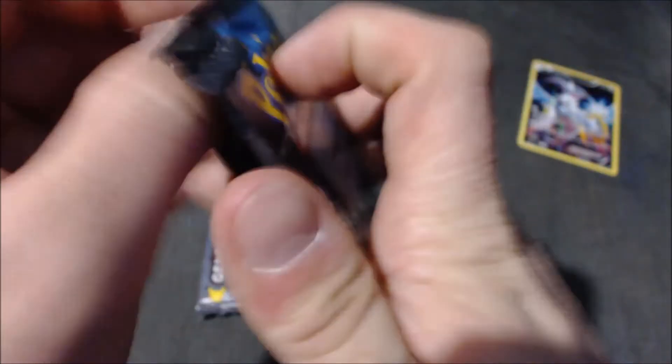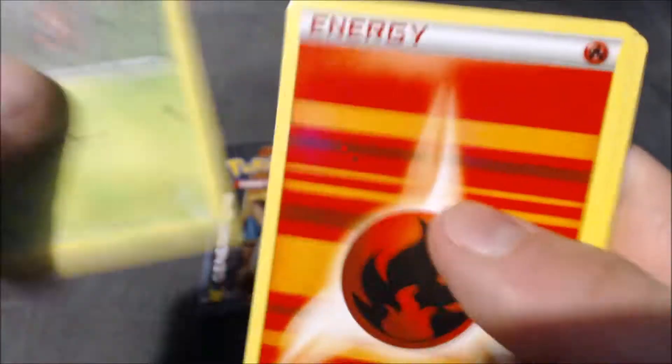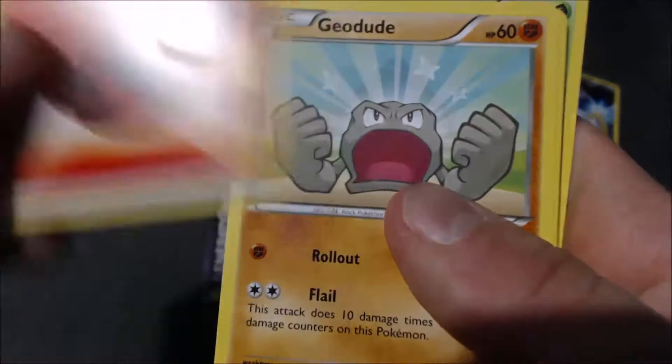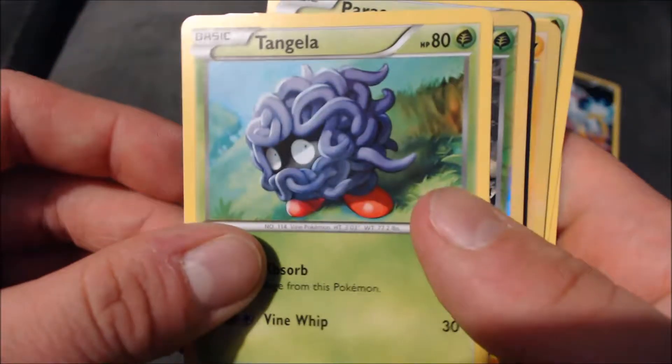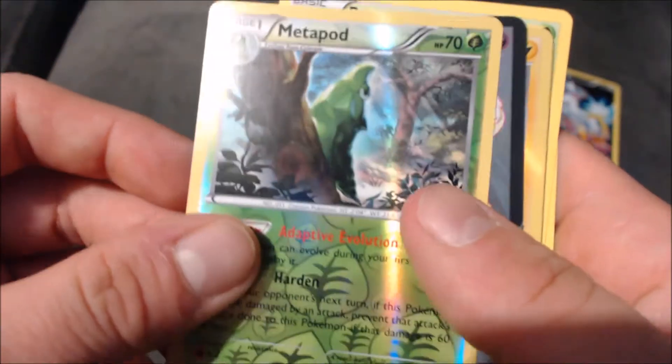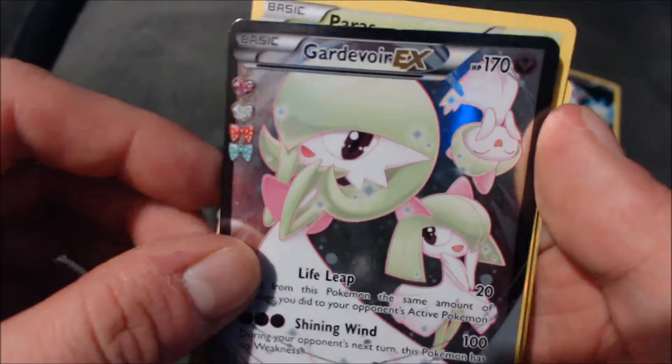Let's open up these packs. Let's go Blastoise first, see if we get anything good - hoping for an EX. We got Paras, Fire Energy, Geodude, Tangela.